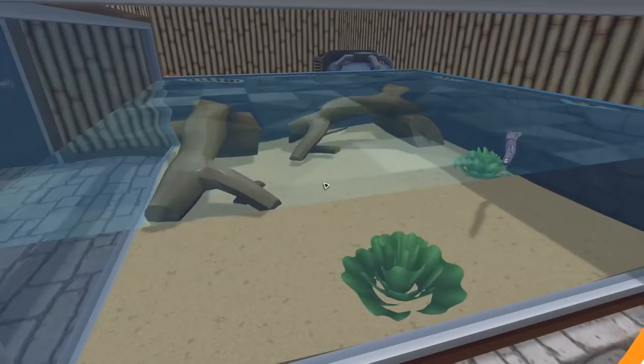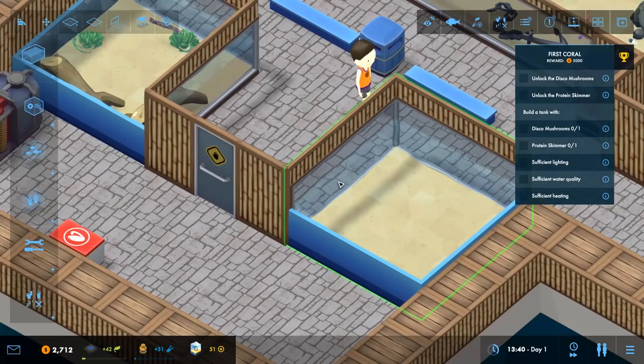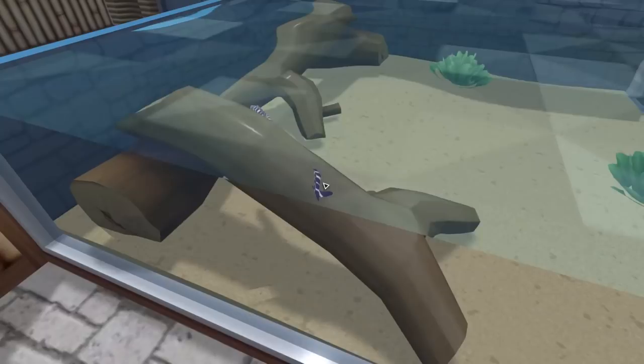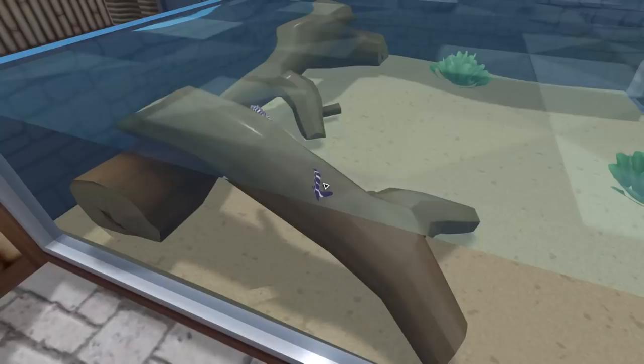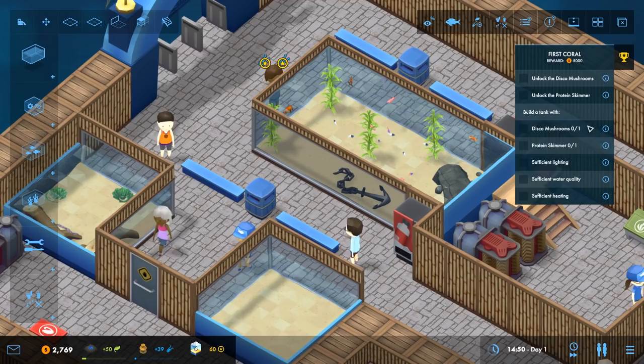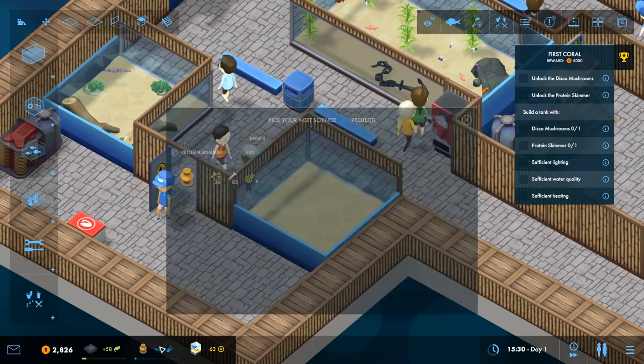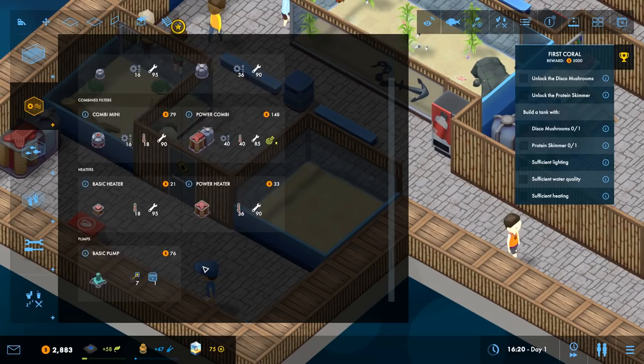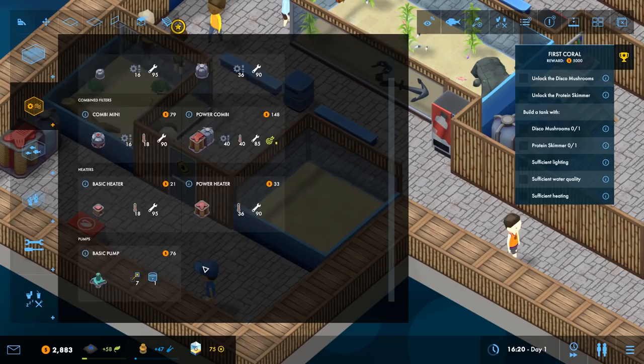We've just got the eels in there — there are two of them, they're right together. We'll probably have three or more eels shortly. We need to build a tank with sufficient lighting and water quality. I think we should have unlocked lighting. It's in needs — we might have to get the disco mushroom and protein skimmer done first, so we'll speed up to max speed and let it crack on.